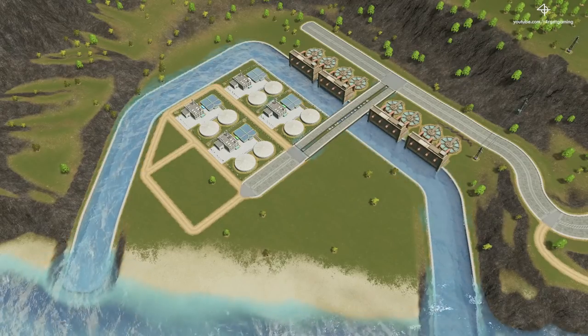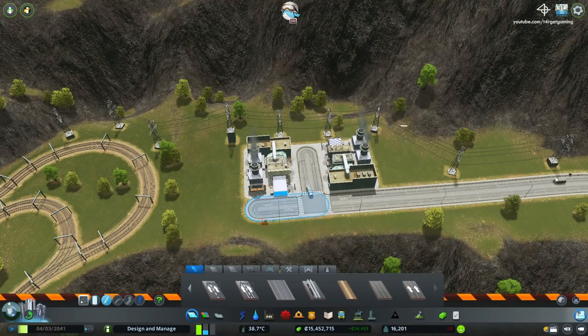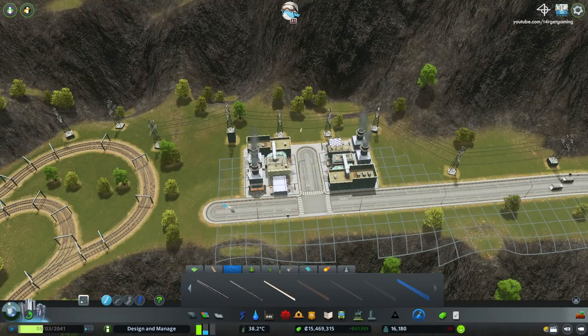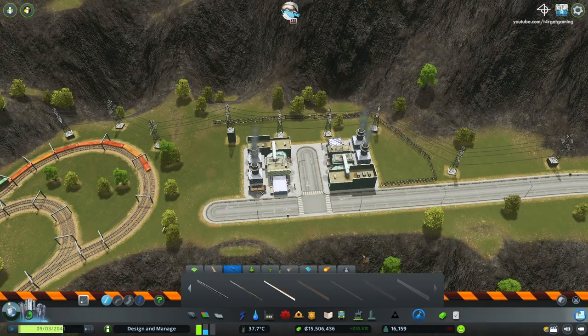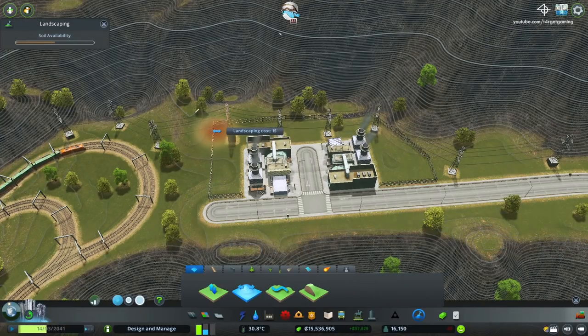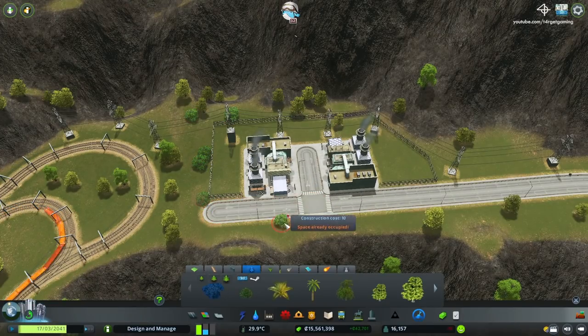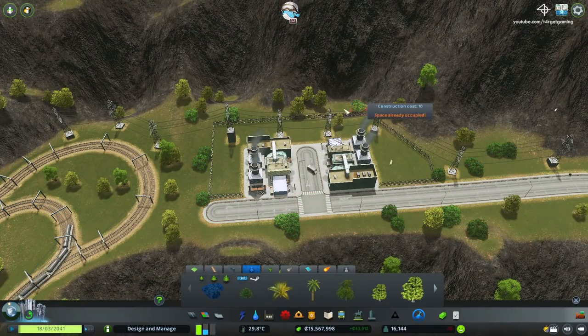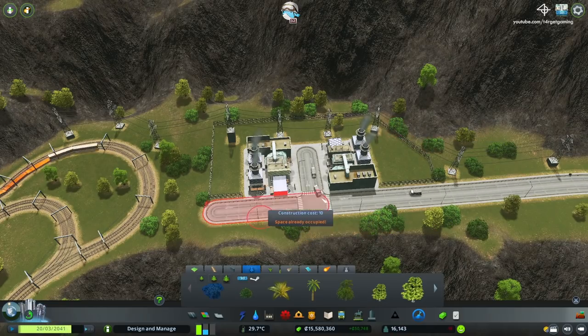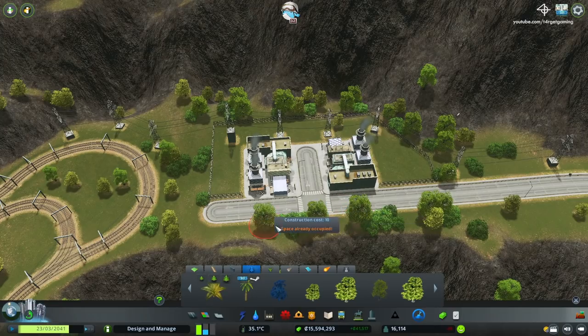I decided to build my incinerator plants right next to the industrial district for two reasons. The first one is that I had this existing road finishing up at a dead end and I didn't know what to put here, and second, the old industry actually produces a lot of garbage so I figured that having its own waste management system would help things out. Here I'm just decorating the area a little bit by enclosing everything with fences and also planting a lot of trees on the outside to dissipate the pollution.